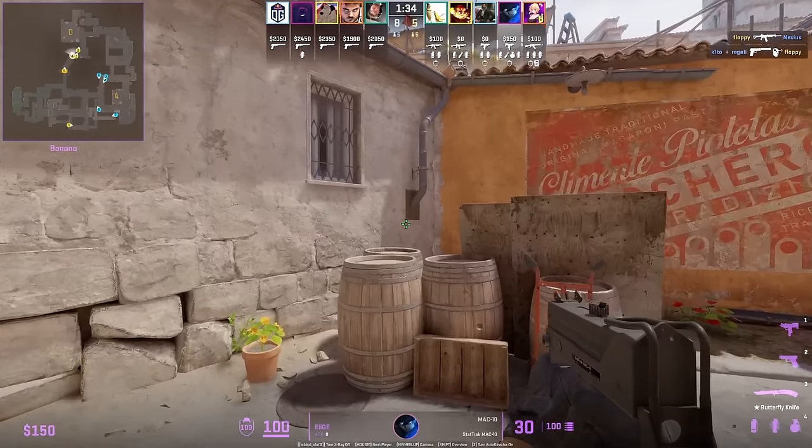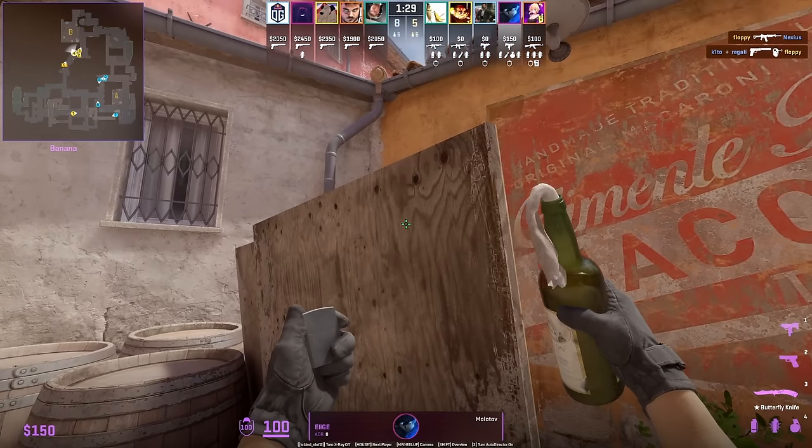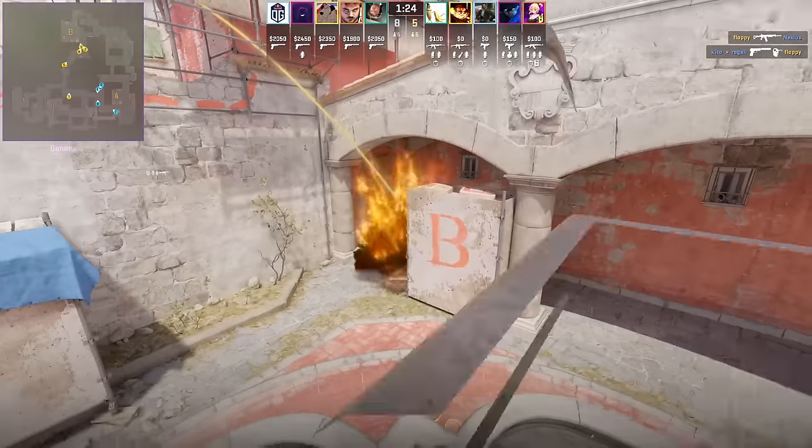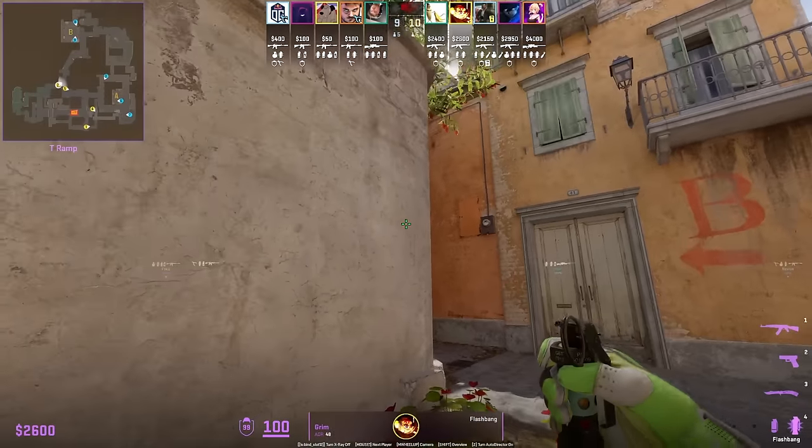With the Inferno changes the wood got changed on the car, so aim below the arch mark instead, then jump throw. The roof gutter lineup still works.